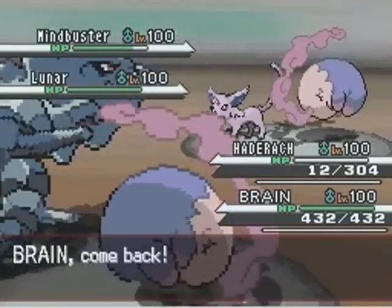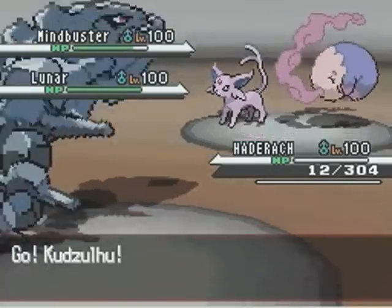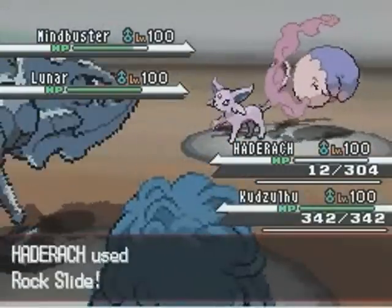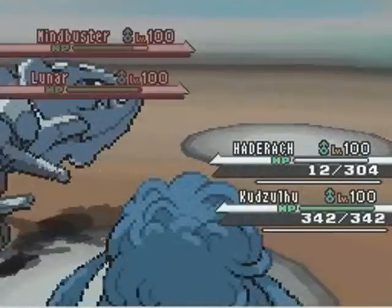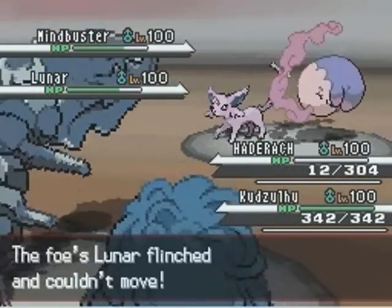He goes ahead and sends out his Espeon here, and I'm a little bit worried if this is a Magic Bounce Espeon and how it works when there are two Pokémon on the field. I looked it up and I don't think, if I was going to use Toxic against his Musharna, that it would have bounced back — but better safe than sorry.